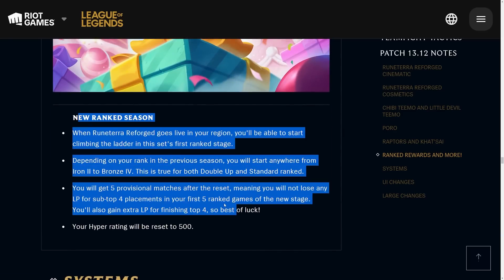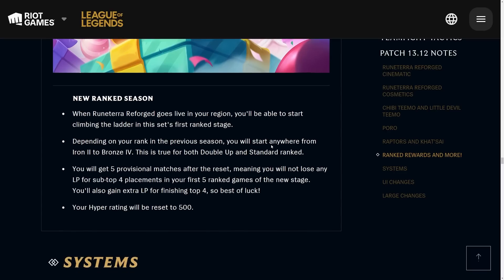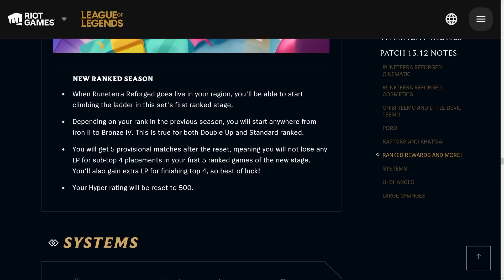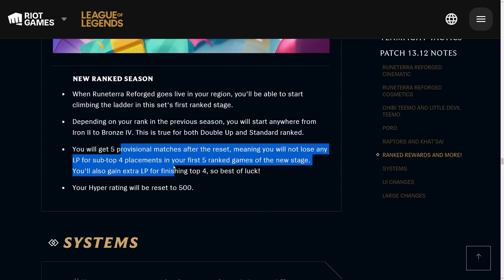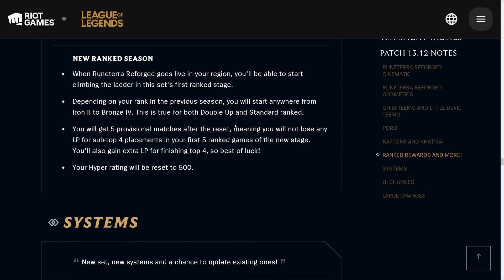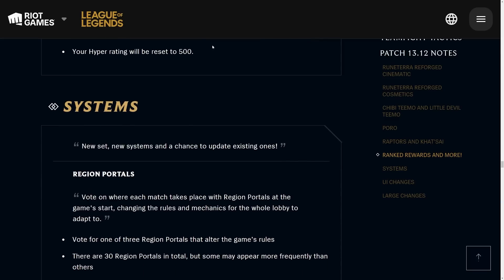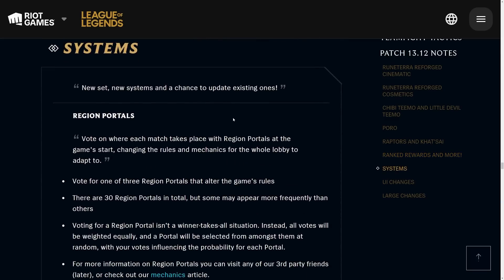One thing to keep in mind is the new rank season. There's always a ladder reset whenever a new set comes out. Going from 8.5 to 9, they do a really big reset, so people will start from either Iron or Bronze depending on their previous rank. You get five provisional matches where you don't lose any LP, but you obviously want to do well. This is called a hard reset — after a 0.5 set they do a soft reset, but every new set they do a hard reset.